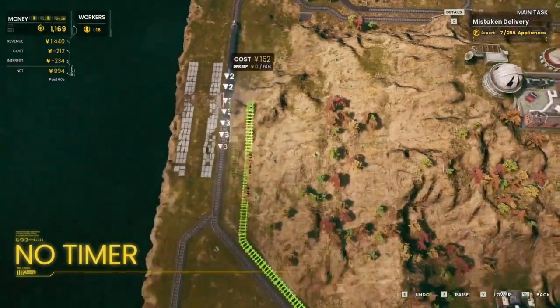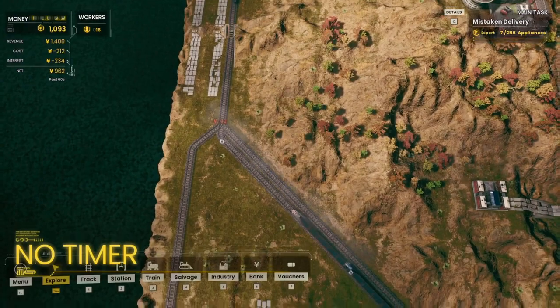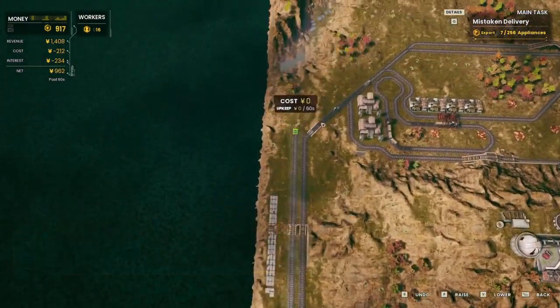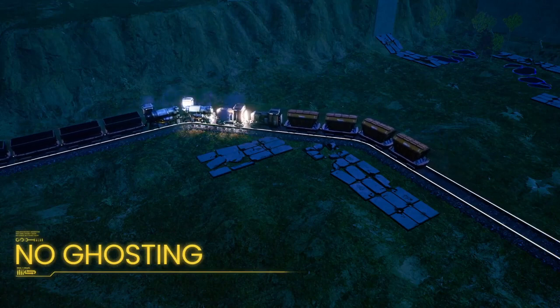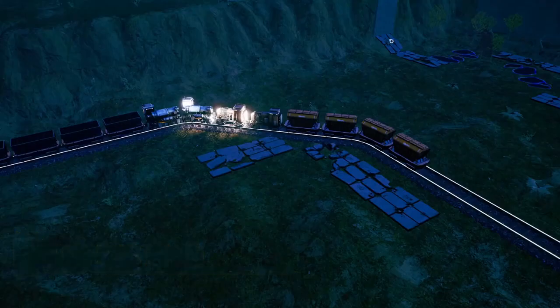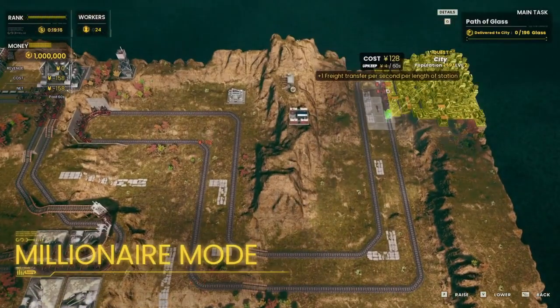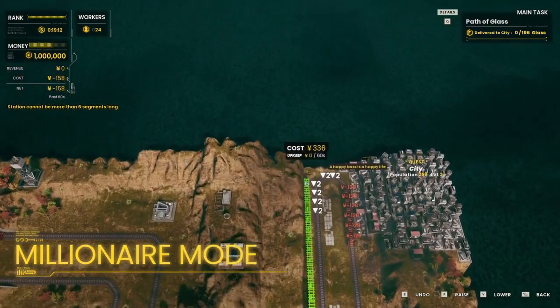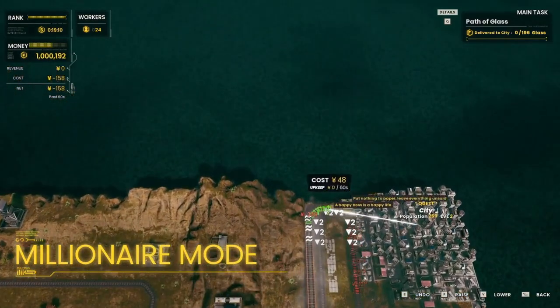No Timer Mode disables the timer, giving you your best possible rank upon completion of the quest, and caps to an A rank. No Ghosting gives a more realistic experience — trains can no longer pass through each other, but plan accordingly. Millionaire Mode ensures you always have at least one million yen; spend too much and this mode will top up your cash. Caps to a B rank.